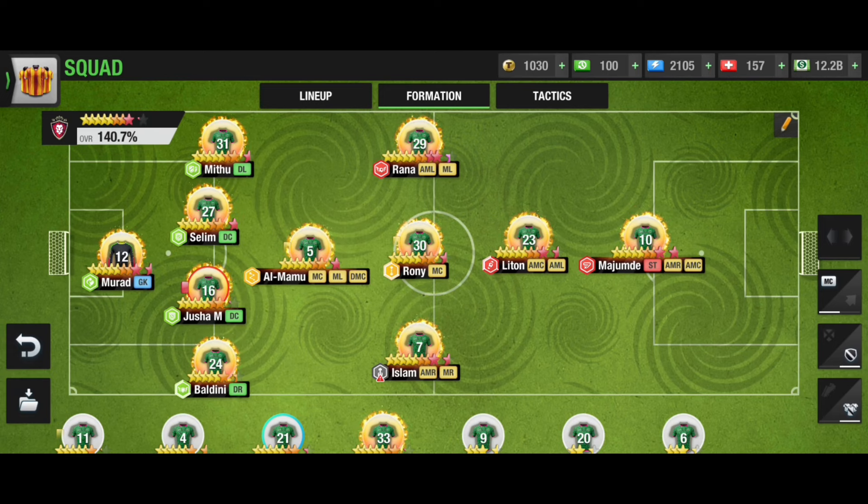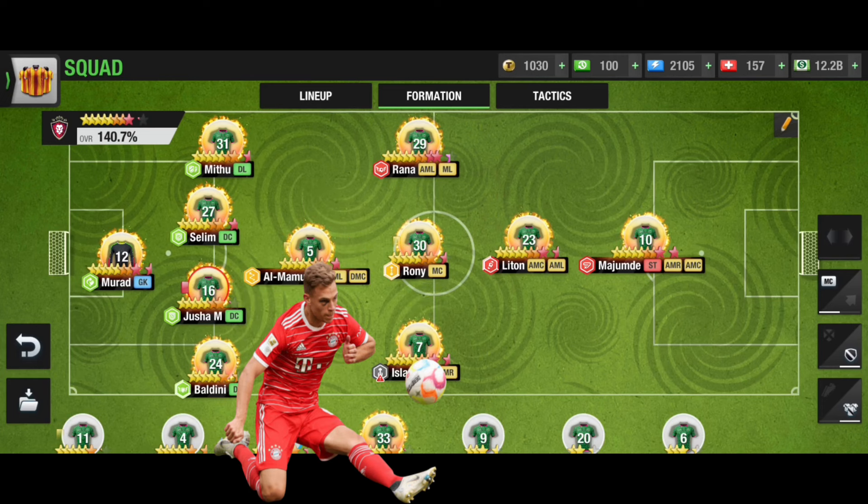The 4-1-3-1-1 formation is ranked third here and I'm giving it this rank for the first time. Before, it wasn't really popular, but nowadays it's getting popular and doing really well. I experimented with it this season as well. If you look at this formation, it has five defenders — four in a row plus one DMC in the middle — which is really very hard to beat.